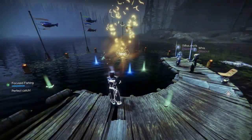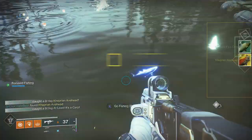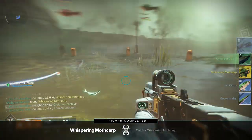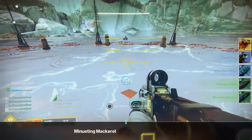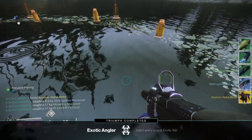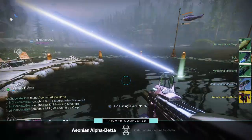So that's the Keprion Axe Head, which can be caught in all locations, the Whispering Moth Cup, which is caught on Savathun's Throneworld, the Vexen Placiderm, which is caught on Nessus, and the Aeonian Alpha Beta, which is caught on EDZ.